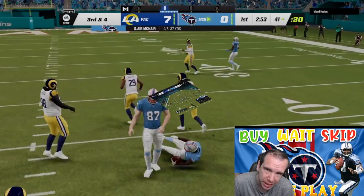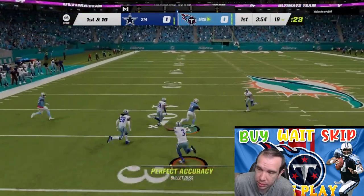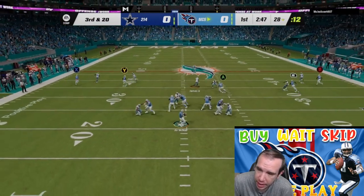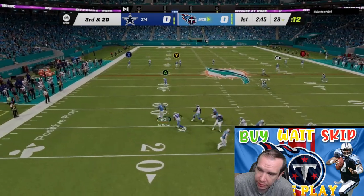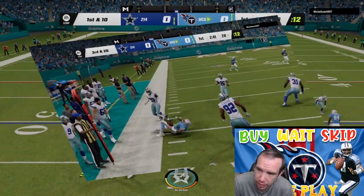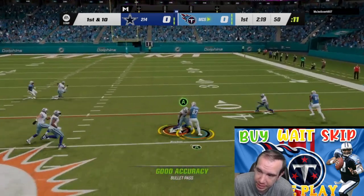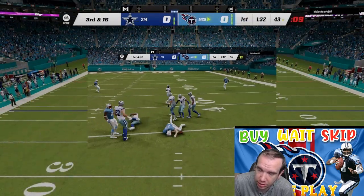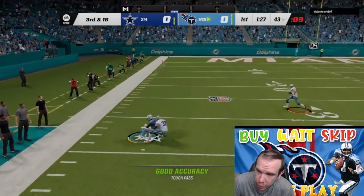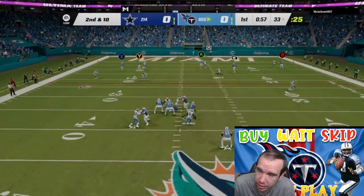He doesn't have a big wind-up deep either. McNair is going to be the best AP setup available. As you can see here, if they fall asleep you can make them pay with your legs. That was third and 20 and he got it — so that's gonna be a big difference with this card compared to other cards.